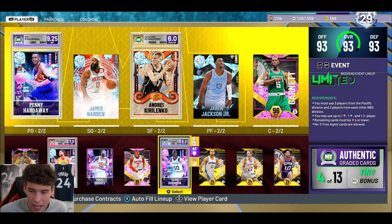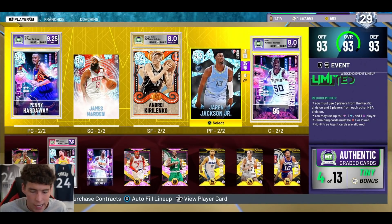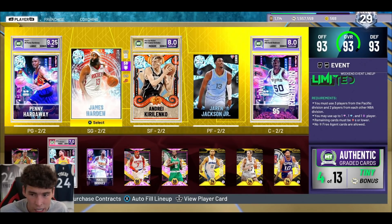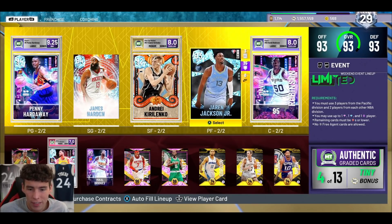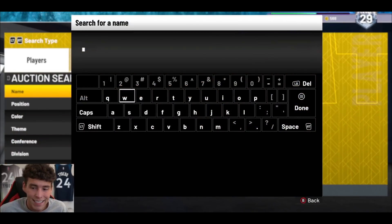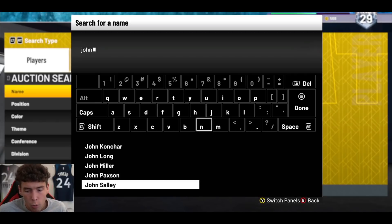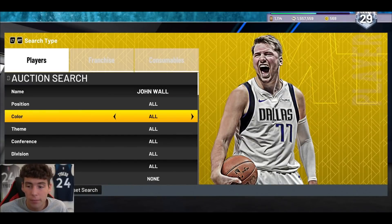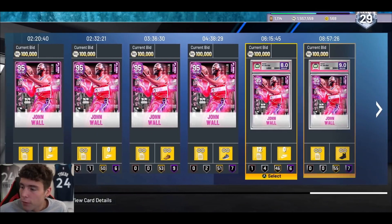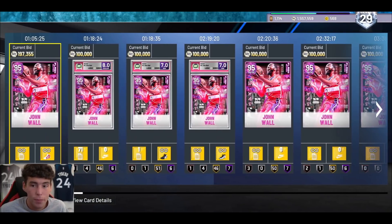So that starting lineup would look like just over 500,000 MT. Now since we don't have any reward cards, the guy I wanted to plug in at the backup point guard position but just couldn't find a way to get in was John Wall — by far and away the second-best auctionable point guard in the game. After Penny and John Wall, I think there's a massive gap in auctionable point guards.